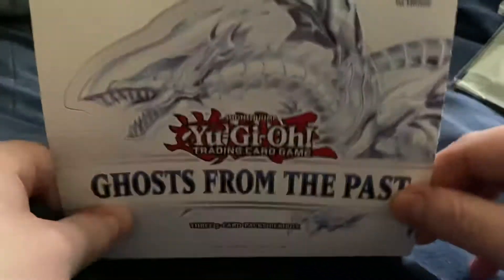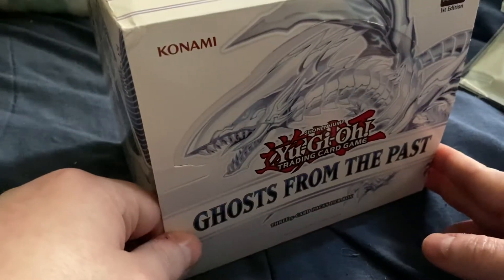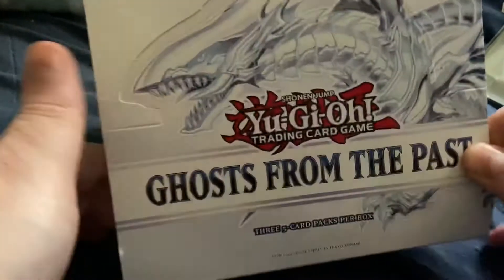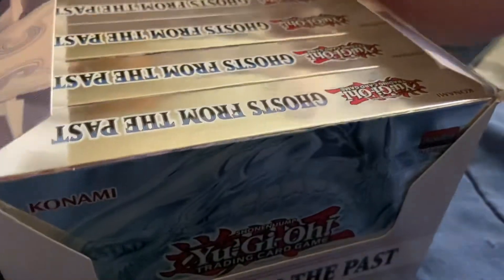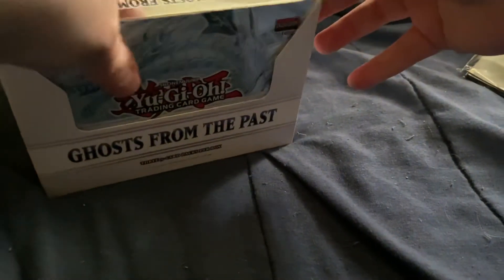So if you guys watched my last video you know the drill, but for those of you who didn't: these display boxes — each box you get five mini boxes, each mini box having three packs, so in total you're getting 15 packs per display. And the entire set is foils, so no matter what you're guaranteed to pull foil.